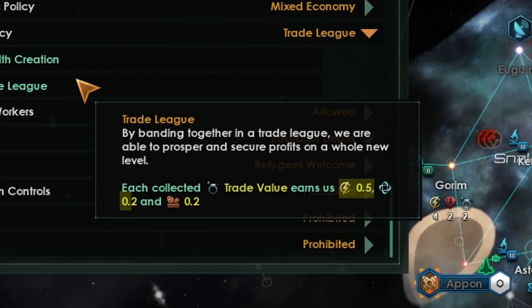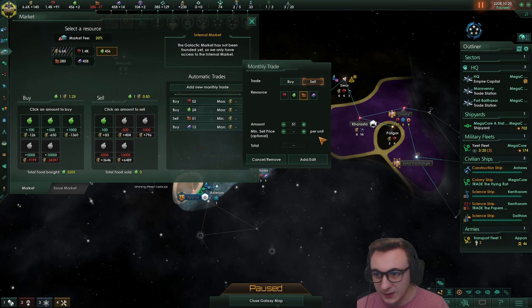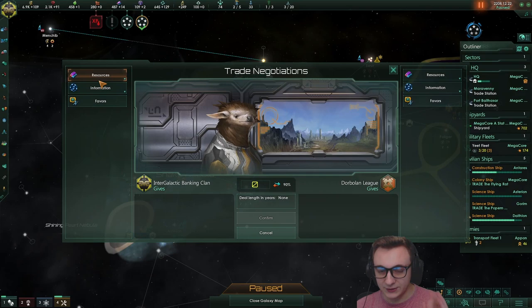We start with trade league which gives us 0.5 energy, 0.2 unity, and 0.2 consumer goods from each trade value. We're suffering a bit with consumer goods now but it doesn't matter - we get unity. We'll allow a migration treaty and might be able to actually take some planets which will be huge. We just got a bunch of minor artifacts so money is not a problem - what is a problem is alloys. So what we can try to do now is use the art of the deal - when they start to build up resources we can actually start trading with them and hopefully get a better deal than the market.